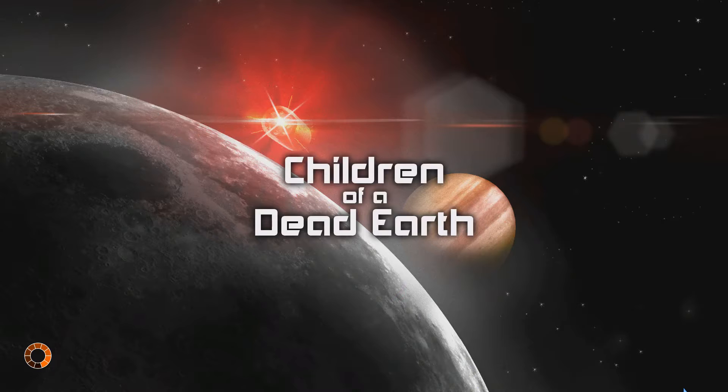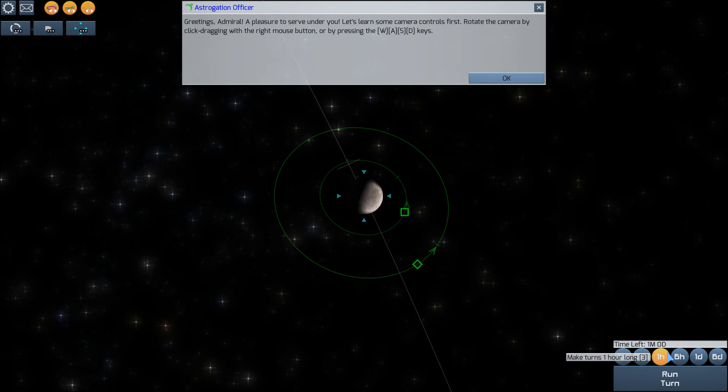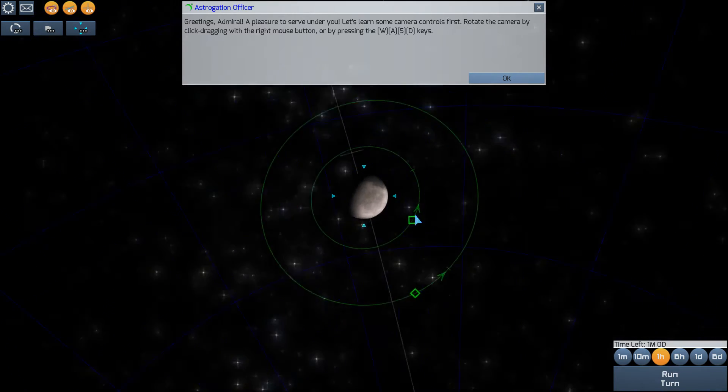So we're going to begin the mission. This is a relatively simple start — incoming transmission. You can use the WASD keys to move around. This is turn-based as well, which I really like. And you can change how long a turn is — like if you think you only need an hour, or six hours, or a day. You can change how long each turn is, which is really handy.